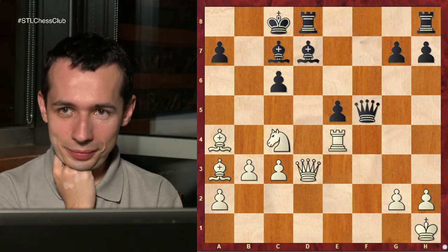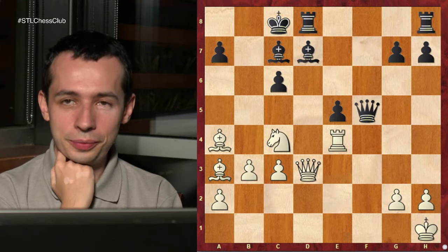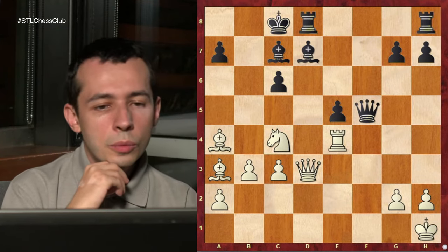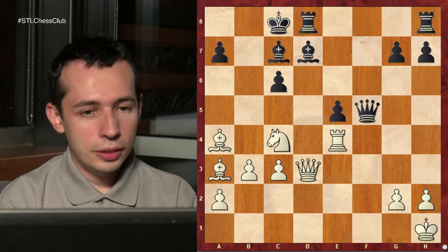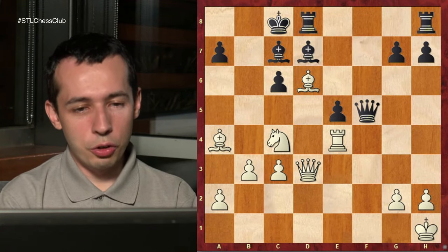Someone suggests bishop d6. But bishop d6 - I don't have to take, right? What if I go bishop e6? I was thinking maybe rook takes d5. Yeah, I'm not sure because the queen's hanging. I think if I go bishop e6, now you're suddenly pinned up a little bit.